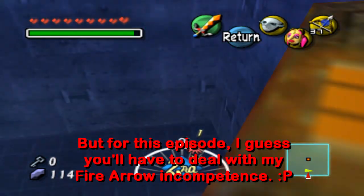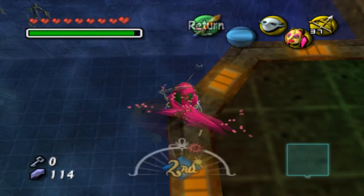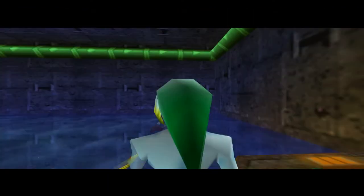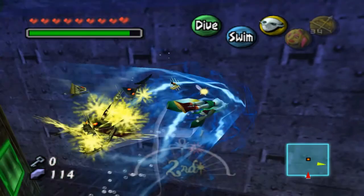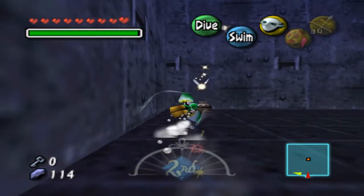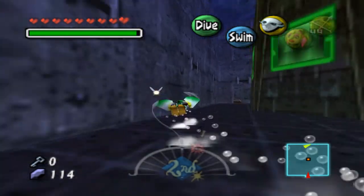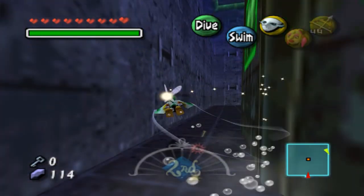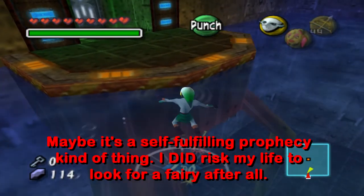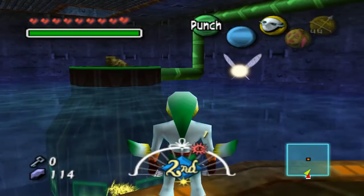There's fish down there which makes me think that there's something to be gotten, so let's find out. Just magic — is that really all? There's no fairies in either of these pots. This one has arrows, that's useful. More magic but no fairies. Why is there a fish there? Did they actually expect us to risk our lives for nothing?